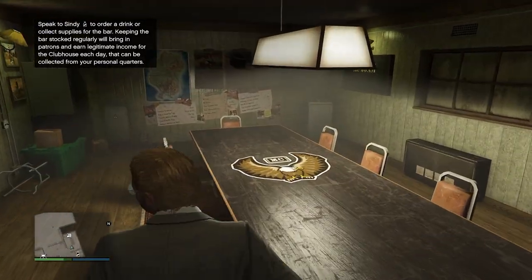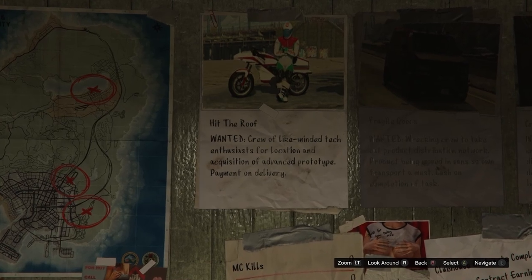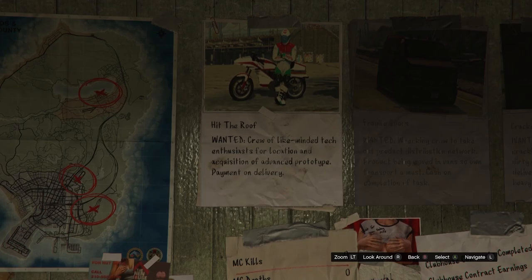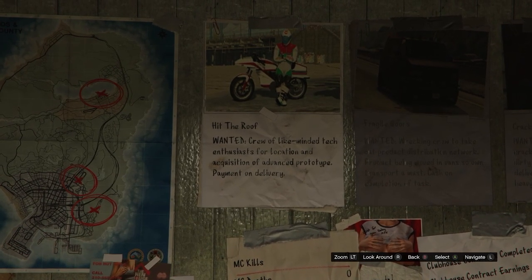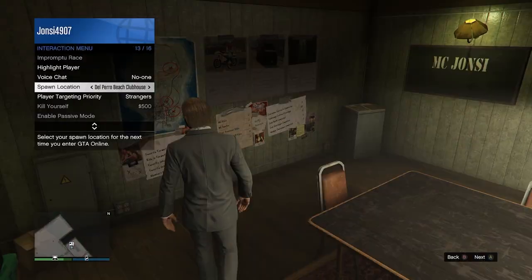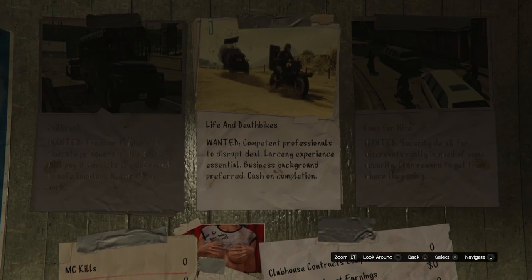The main thing we will do is the contracts. But we don't want to do every contract, because there's only one contract that is actually pretty good and the one you want to grind over and over again — and that is the one called Life and Death Bikes. As you see right now, we don't have Life and Death Bikes; we have the other one added in the same update. Hit the Roof is not that good. So what we're going to do is set our spawn location to the clubhouse, go Invite Only Session, and as you can see we finally got the Life and Death Bikes contract.